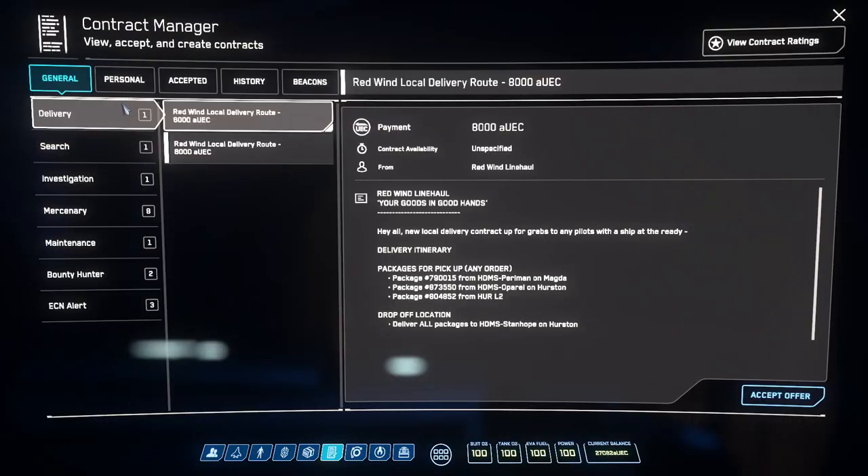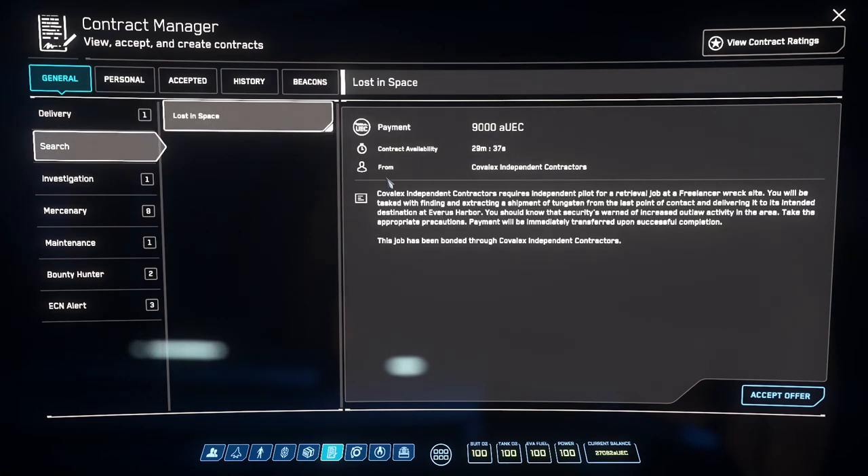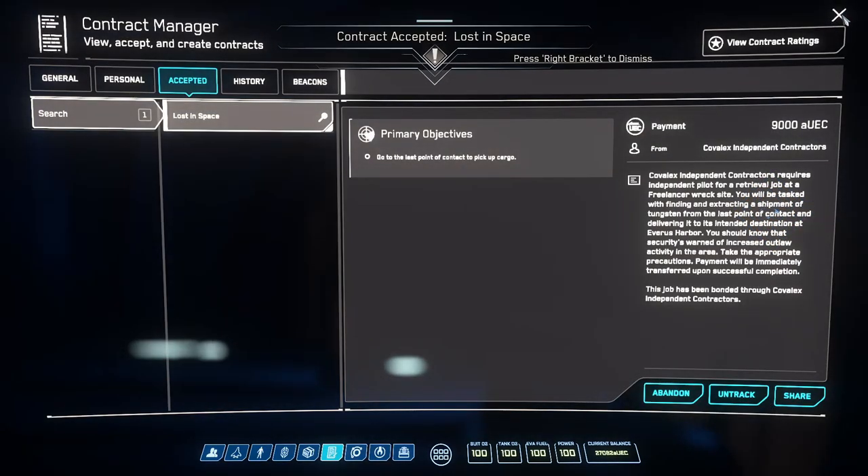Here we go, this is looking good. When you're looking for these types of missions you need the search tab to appear. Normally they go 'lost in space' - a freelancer wreck site. You'll be tasked with finding and extracting a shipment of tungsten from the last point of contact and delivering it to Everest Harbour. Payment will be immediately transferred upon successful completion. We'll accept that.